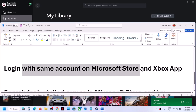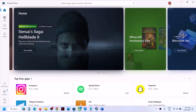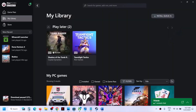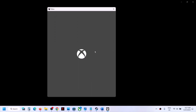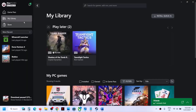After the restart, open Xbox app, go to Library, and check. If your games are still not back, the next step is to log in with the same account on both Microsoft Store and Xbox app. Open Microsoft Store, click your profile icon on the top right, sign out, then sign in with the account that has Game Pass. Then open Xbox app, click the profile icon on the top left, sign out, sign back in with the same account used in Microsoft Store.